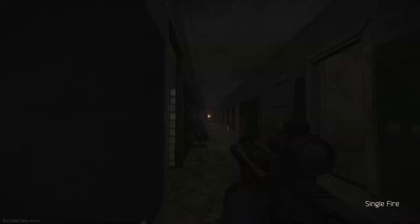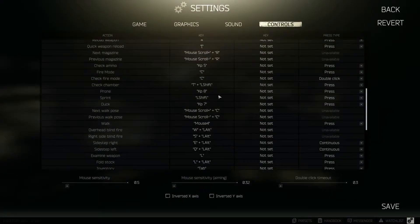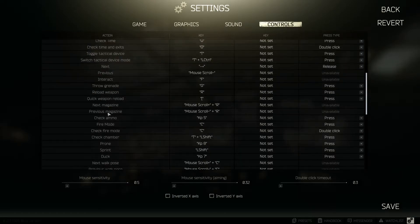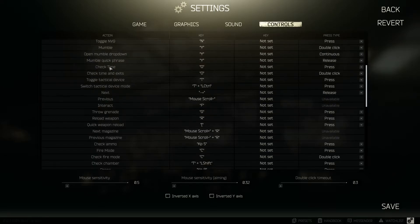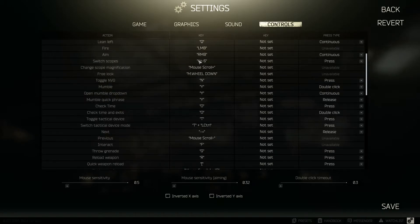To switch between scopes — for example if you have a canted sight or a top-mounted sight — there's a 'Switch Scopes' keybind in settings. I forget the default but I have it on a mouse button. For changing scope magnification, I forget the default as well — I think it's Alt + something — but I have it bound to the scroll wheel.